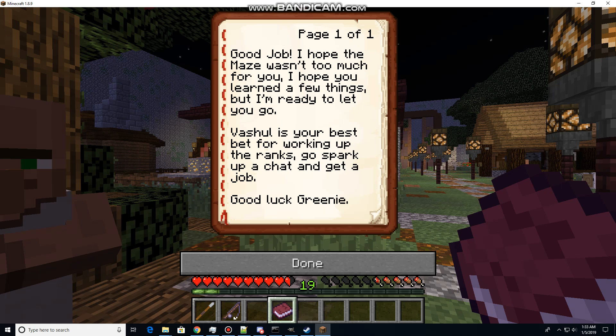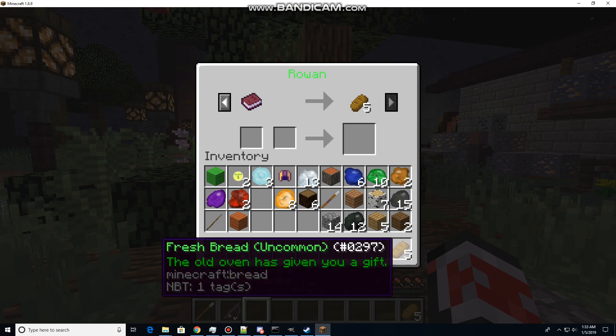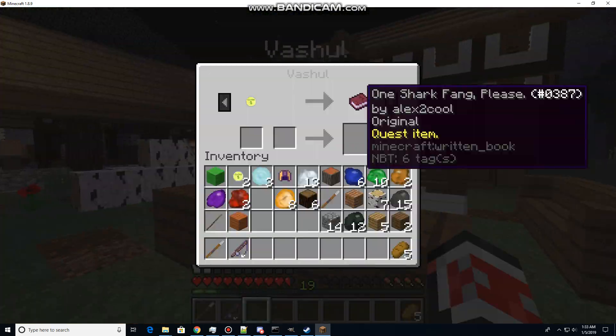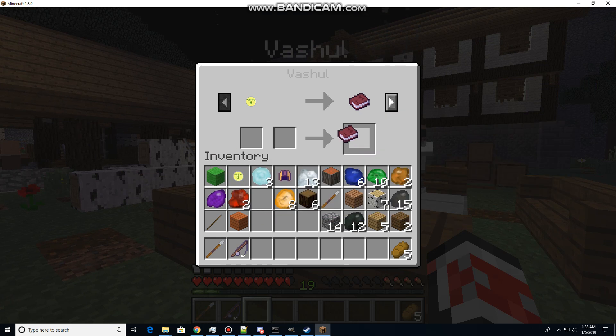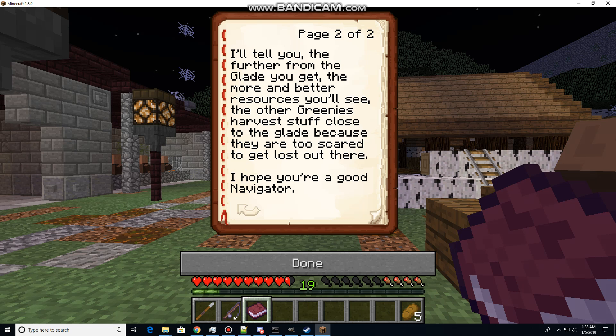Good job. I hope the maze isn't too much for you. I hope you learned a few things, but I'm ready to let you go. Vashel's your best bet for working up the ranks — spark up a chat, get a job, collect greenie. And let's get the five bread. Vashel, one shark fang please. Greenie, I heard you got permission to go into the maze — let's see what you can do. You have the resources to make a shark fang; an iron and strongwood one would just do fine. I lost my old weapon and I need a new one. The farther from the glade you get, the more and better resources you'll see. You can so tell I wrote all these quests.